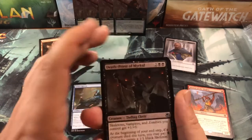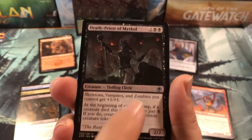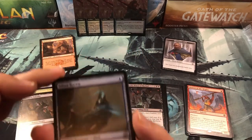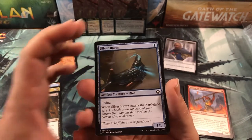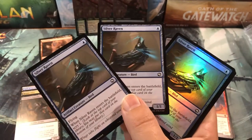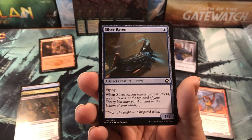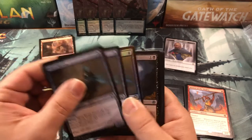Quickly after that I got a Death Priest of Miracle too. There were a lot of zombies in the deck so I thought it would help — turns out it didn't. I was looking for quick creatures to really take advantage of the Rogue Class, and I ended up getting three of the Silver Ravens, including a foil one. These help a lot — they're awesome. A one-drop 1/1 flyer that lets you scry when it enters the battlefield. This card is going to end up in Azorius flyers for sure.